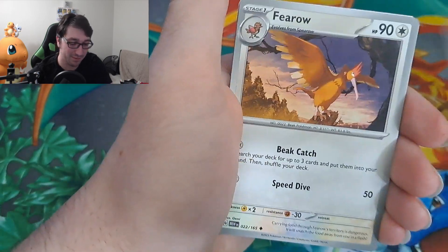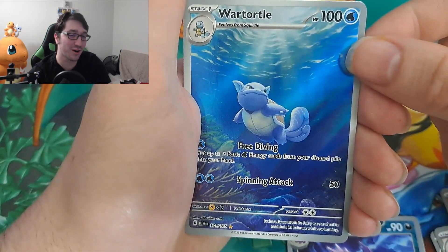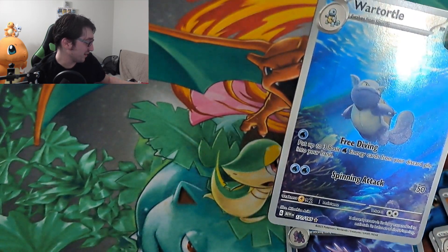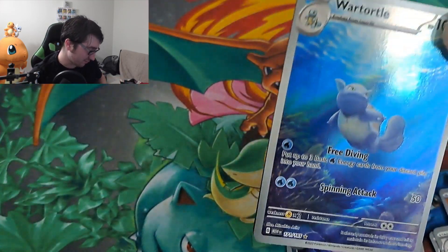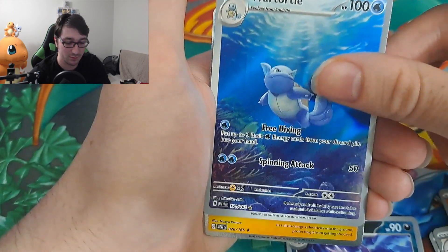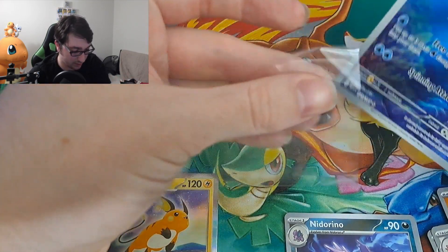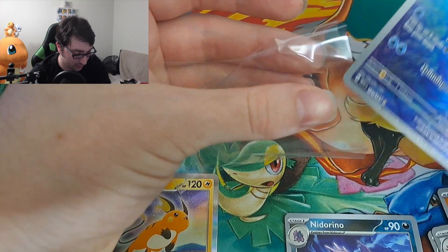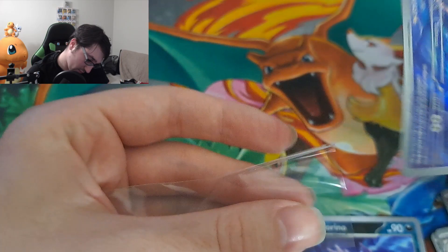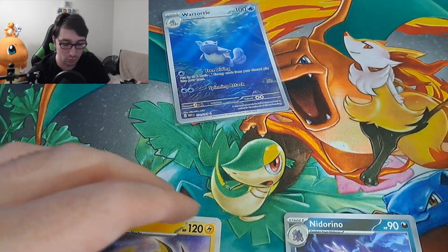In this pack we have Primeape, Ferroseed, a reverse holo Nidorino — oh, it's a Wartortle Trainer Gallery! That's the first hit of the day, folks — absolutely positively awesome. Do we have a two-for-one deal? We don't — it's a right-you card. Electrical Grounding: one of your Pokémon's... oh, that's cool. Let me sleeve that up.